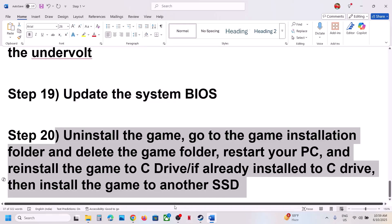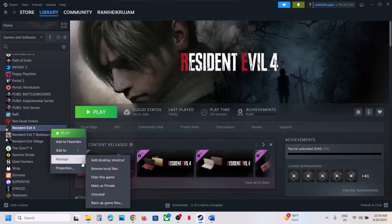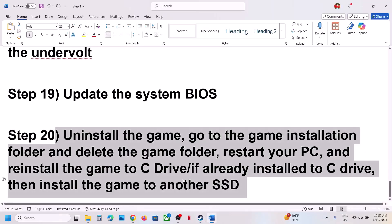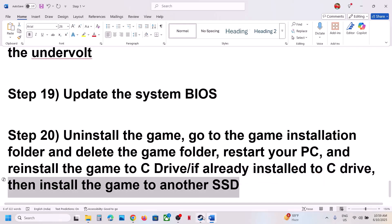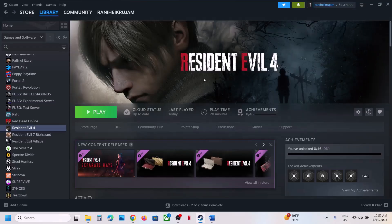If nothing is working, uninstall and reinstall the game to a different drive. After uninstalling, go to the game installation folder, delete the game folder, restart your computer, and reinstall the game to the C drive. If the game is already on the C drive, try installing it to another SSD. One of the steps shown in this video should help you run the game successfully on your Windows computer. Thank you for your time — please like this video and subscribe to my channel.